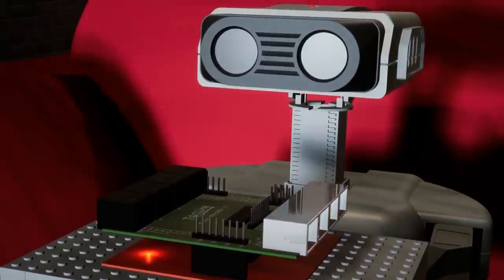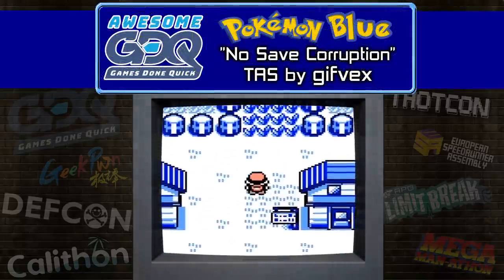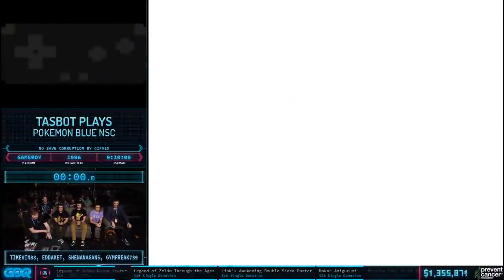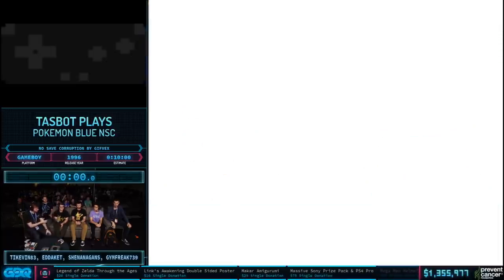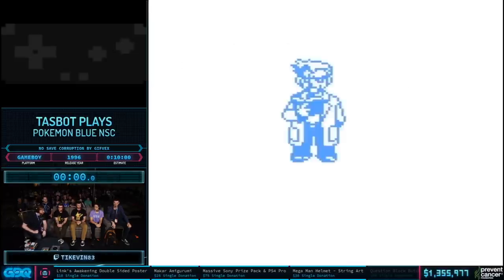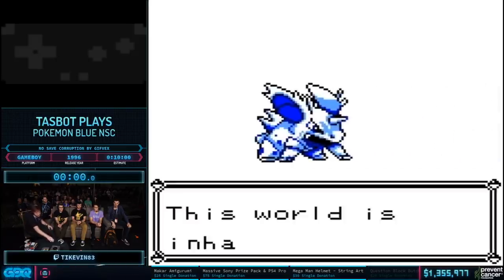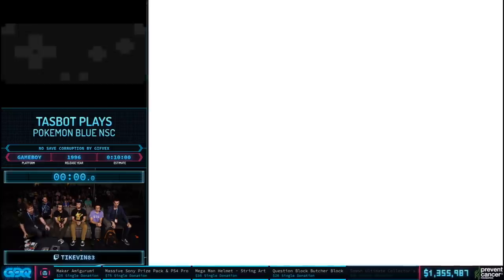We've got the run you all donated for us. We're going to send it over to Task Bot, Pokemon Blue. I have with me here Shenanigans, the proverbial Gen 1 couch runner, Etiquette, famous for petting the Eevee, a classic Let's Go runner, and Gym Freak over here who runs Sword and is an NSC runner — top NSC runner. This is going to be Pokemon Blue, no save corruption, so we're not going to do save corruption to win. You can start time.